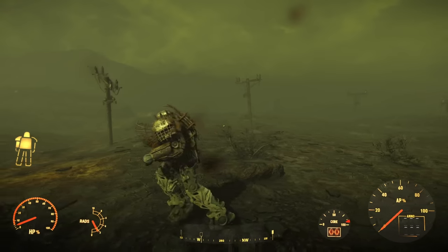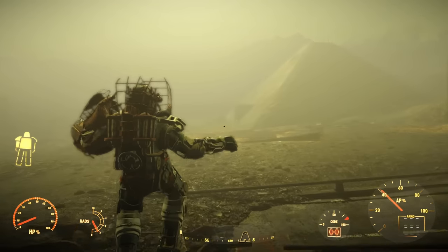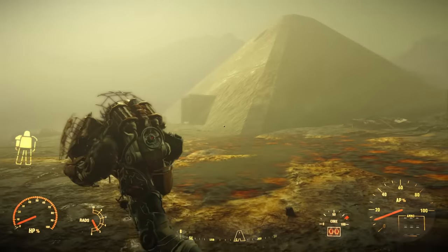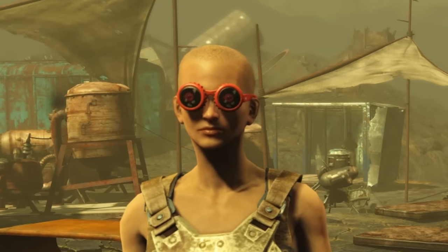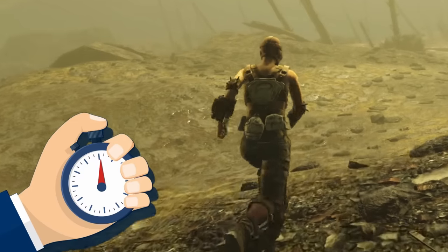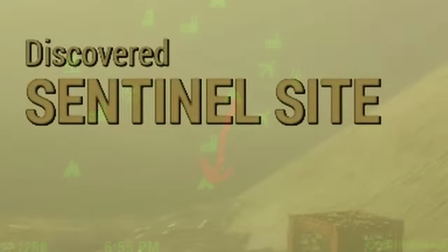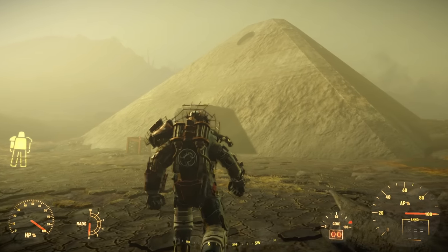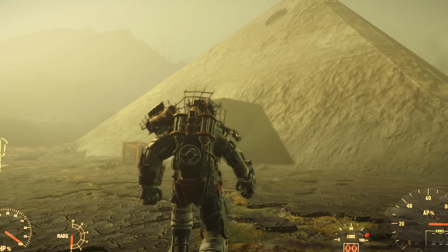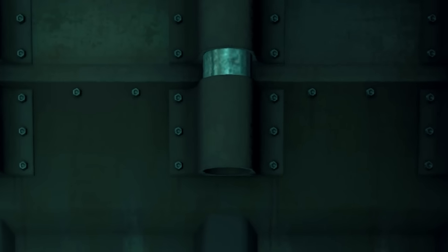With a suit of power armor, you've bought yourself some time to no longer be the wasteland's plaything, if only for as long as one fusion core will last you. This entire playthrough comes down to time. Caps are the standard currency of Fallout, but in the Glowing Sea you'll be operating on a clock that starts each and every time you leave home. The strategy will change and evolve, but at the start, stocking up on things for future use will be your saving grace. Now you've bought yourself some time — but what you really need are supplies, experience, and breathing room.